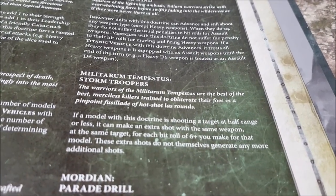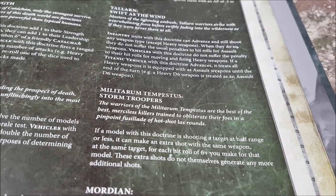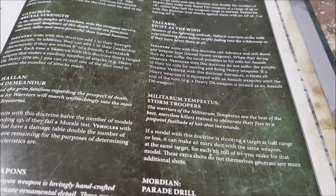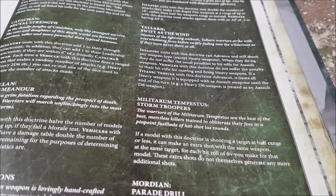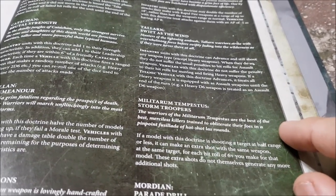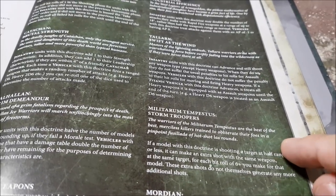Militarum Tempestus Stormtroopers: if a model with this doctrine is shooting a target at half range, it can make an extra shot for each hit roll of a six. So Militarum Tempestus have probably got the short end of the stick as far as regimental doctrines are concerned, but Militarum Tempestus units are very good in this edition — the ability to deep strike nine inches away with plasma guns and meltaguns is strong. And remember their specific order allows them to re-roll wounds versus monsters or tanks.